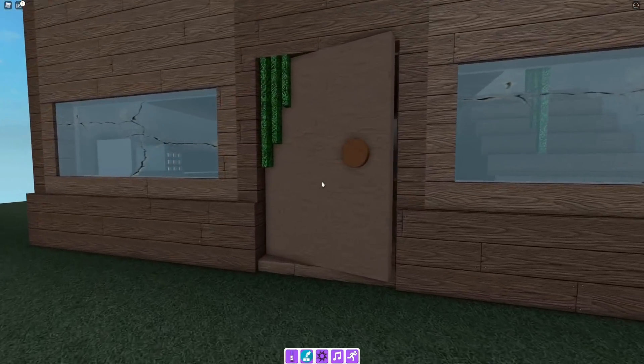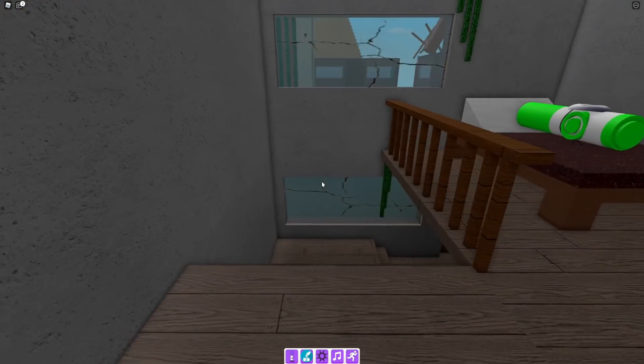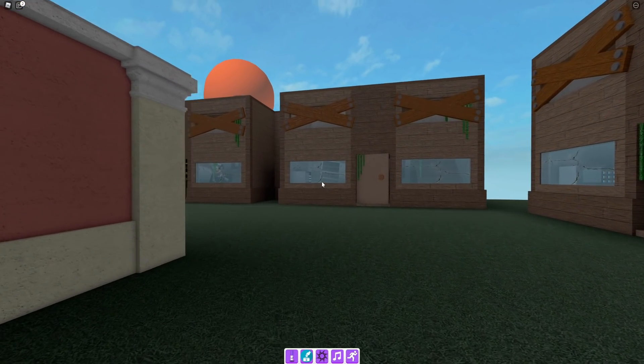Moving on, for the next one follow me — go to this house, go up the stairs, and just in here in this bed you're going to find the dream marker. Now we have that one, follow me for the hammer marker.